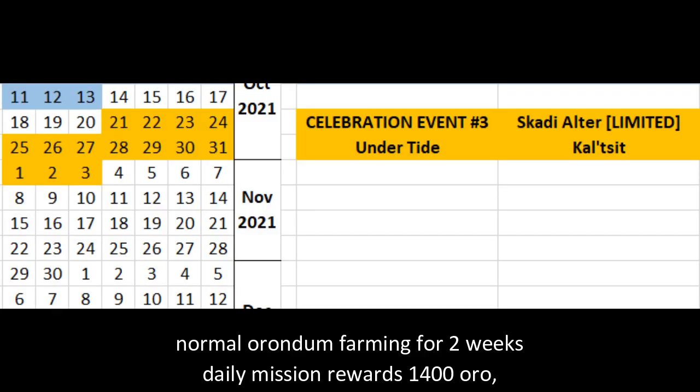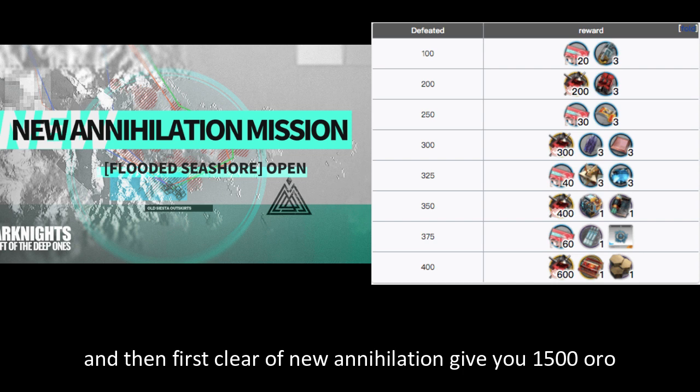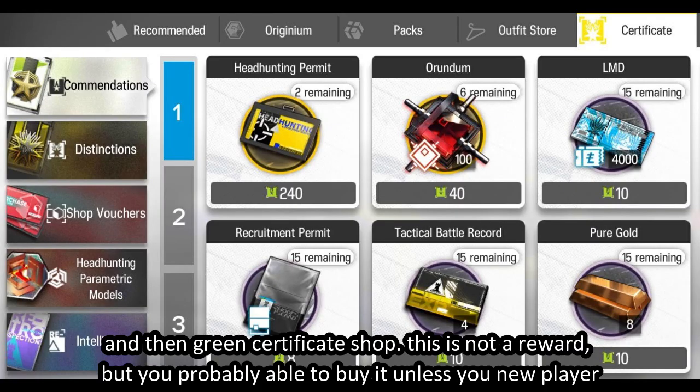Normal farming for two weeks: daily mission reward is 1400 orundum, weekly mission is 1000, and annihilation two times rewards 36,000 orundum. First clear of annihilation gives you 1500 orundum.